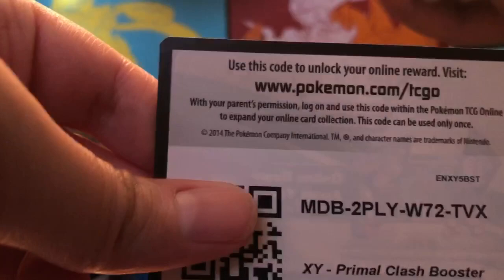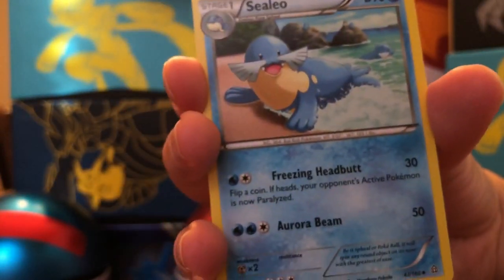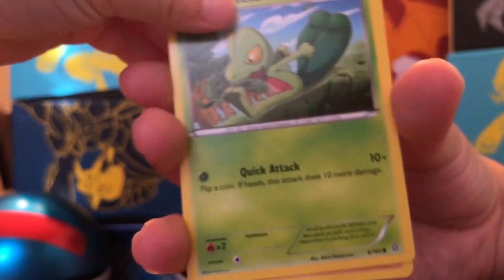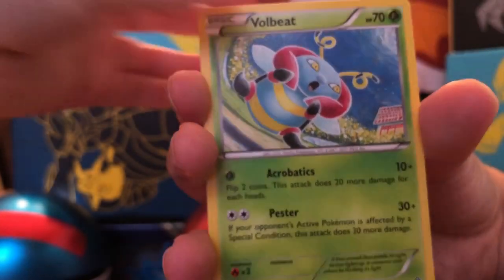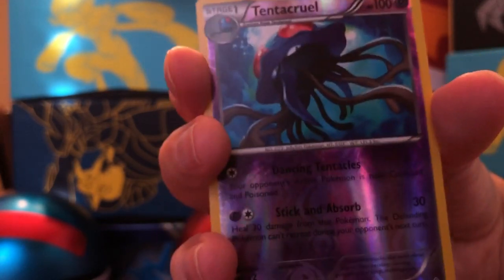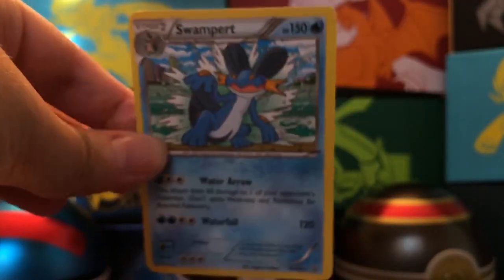We're down to our last pack. I've seen people who get really good pulls from these Charizard EX boxes and some people have not - it's all luck. But we have fun opening up these cards, right Little C? There is the Primal Clash - three cards to the front: Groudon Spirit Link, Klefki, Camerupt, Trevenant, Vulpix, Rhyhorn, Volbeat, Spheal, Reverse Hollow, and a rare Tentacruel. The rare, Little C, is a Swampert - non-holographic rare. So we did not get an ultra rare in that pack.